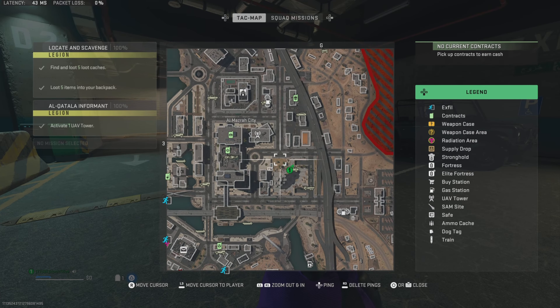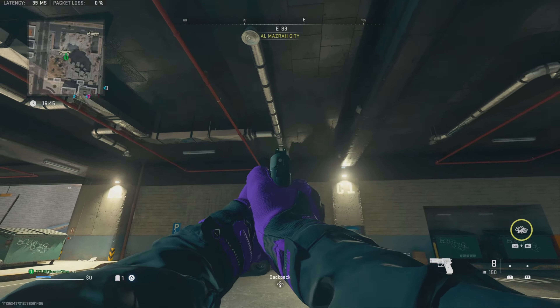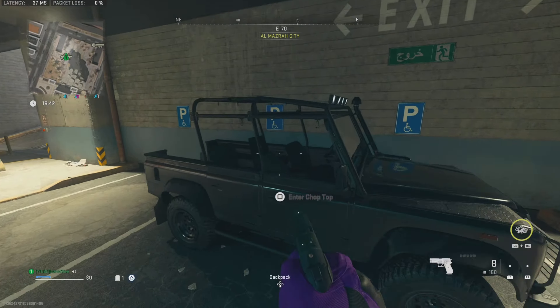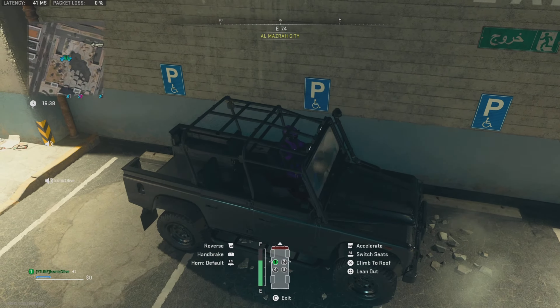All you're going to need to do is head over to the Almasra City. Come to this location right here — it's an underground garage. You just want to come here. There should be a car. All you're going to do is hop into the car and come to this certain area where I am.